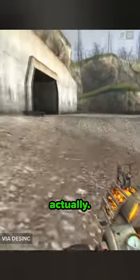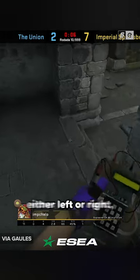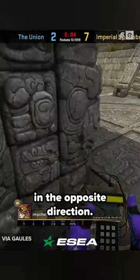All right, so this is where the game really opens up. How do you pull it off? Run forward, jump, then let go of your forward key. Strafe either left or right, and move your mouse in the same direction. Just before you hit the ground, jump again. Once you're back in the air, strafe again, this time in the opposite direction.